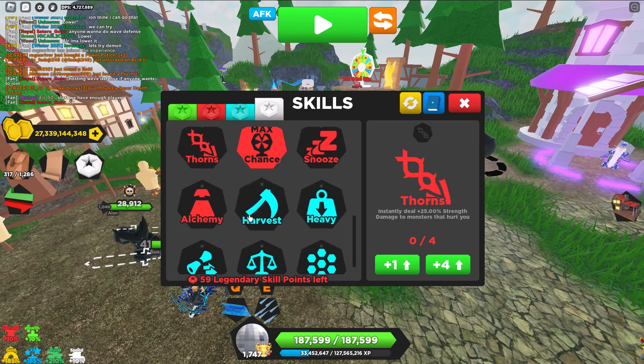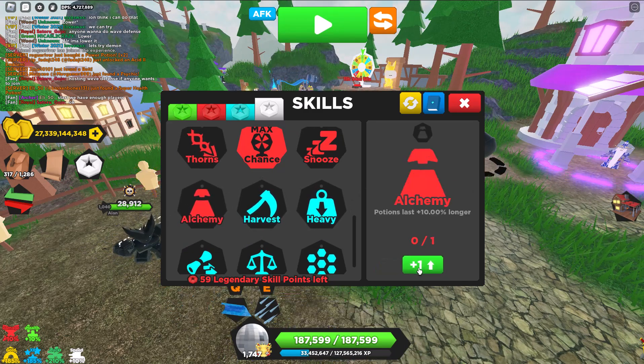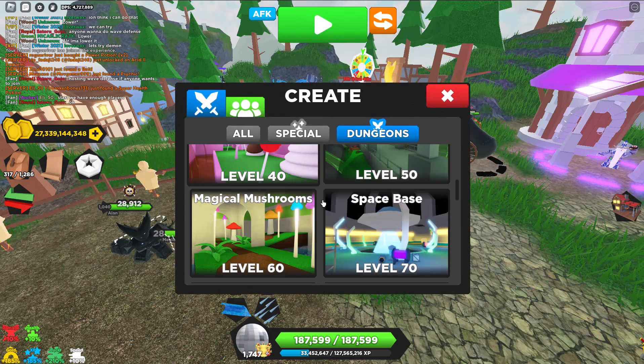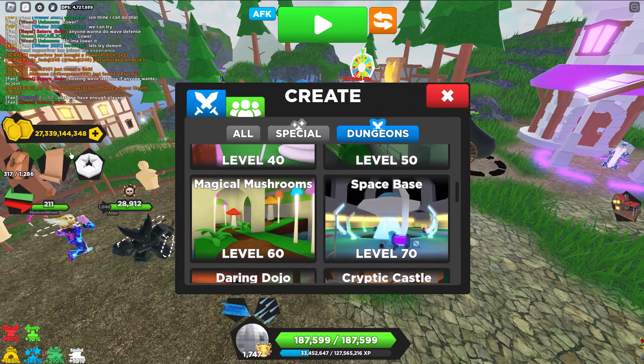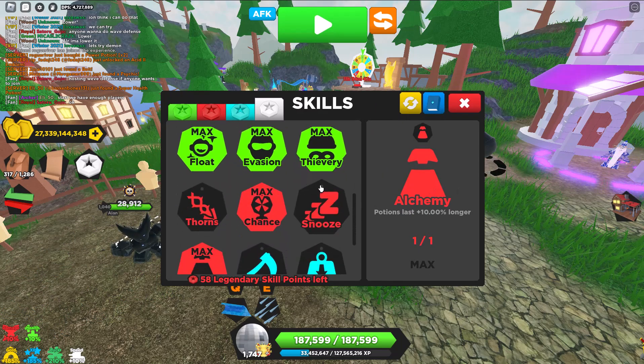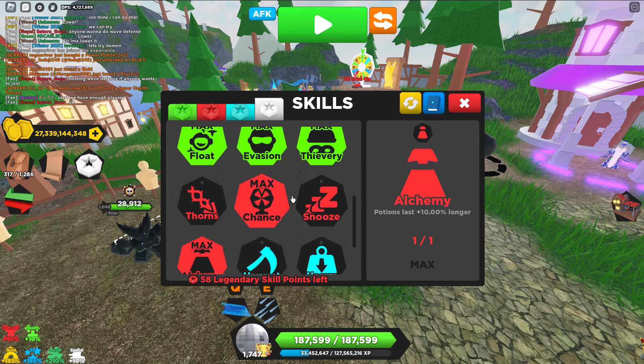I don't use Snooze, I don't use Thorns. Alchemy is amazing — it is from Magic Mushrooms, I think. It's a very good skill because it makes your potions last longer, which is very good for grinding.